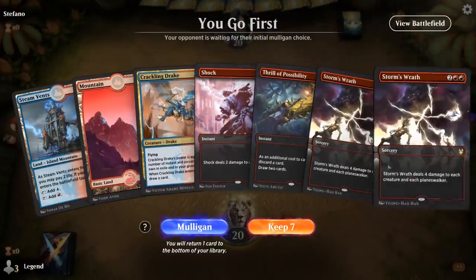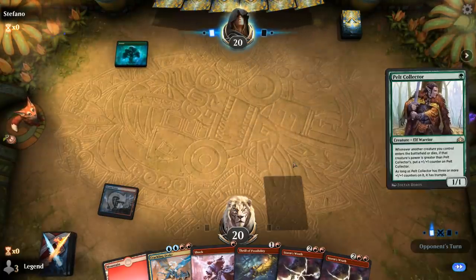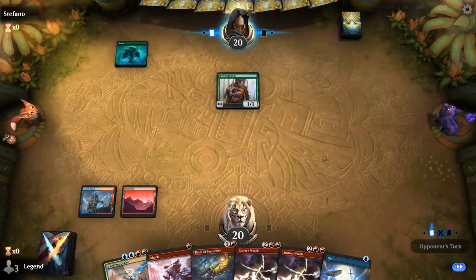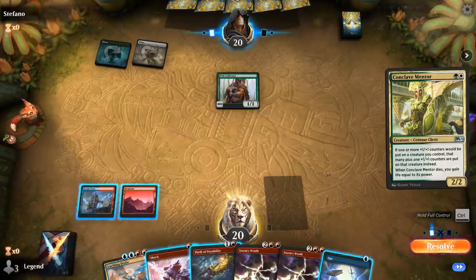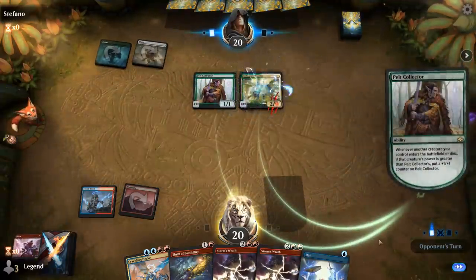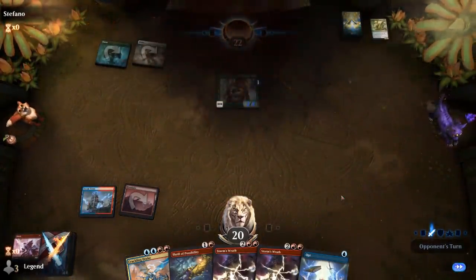We're on the play, hand seems okay — we can discard one Wrath to the Thrill and our hand looks quite a bit better. Turn one Pelt Collector. This is a Conclave Mentor deck, so I probably just want to kill the Mentor in response to the Pelt Collector trigger so it only picks up one counter. And our opponent packs it in.